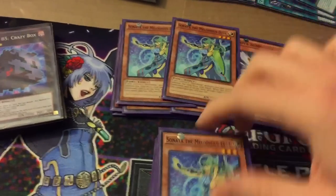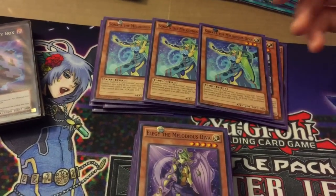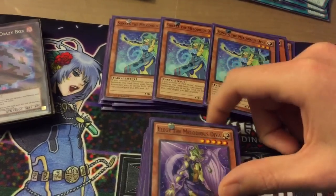Then we have triple Sonata Melodias Diva — when she's special summoned all your fairies get 500 attack and defense, so pretty awesome. And if you have a face-up Melodias you can special summon her from your hand.